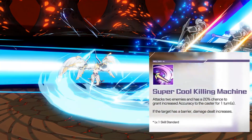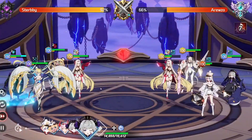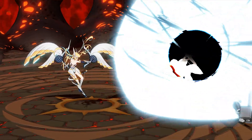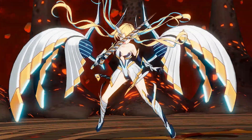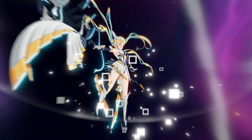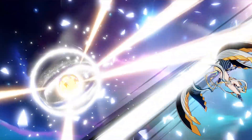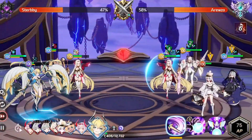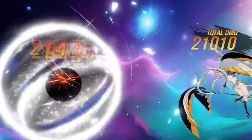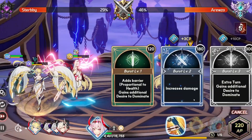Her S1 hits two enemies and increases her accuracy for one turn, which helps her land damage more consistently and fight Evasion, which is still incredibly strong post nerf. Her S2 and S3 are both AOE attacks, with her S2 reducing 40 AP from all enemies, and if you burst this skill — which is extremely easy to do — you will also strip two buffs from them. Her S3 is a simple AOE damage dealer that generates a ridiculous 35 AP per target hit and grants her invulnerability for one turn, basically guaranteeing a burst 3 S2 the second she wraps around the priority bar.